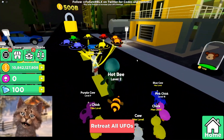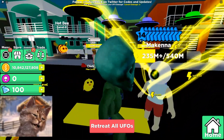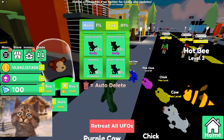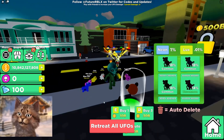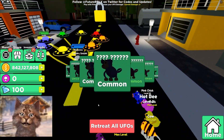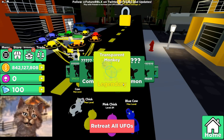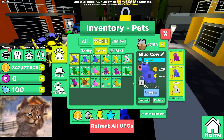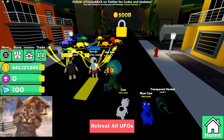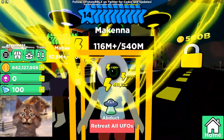I upgraded my UFOs just a tiny bit. This girl is already an alien — she has one eyeball, she's literally already an alien. Each of these monkey pets costs an insane amount of money. Let's open one and see what we get. Yes! We got a legendary monkey — times 90, that's really good! Now let's grab this guy — it's gonna take forever.